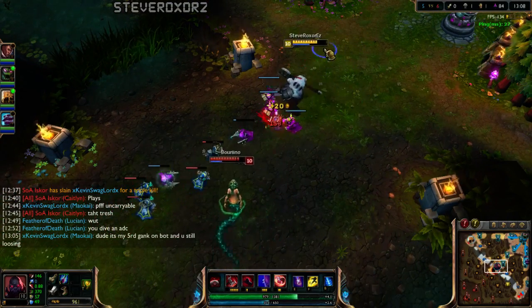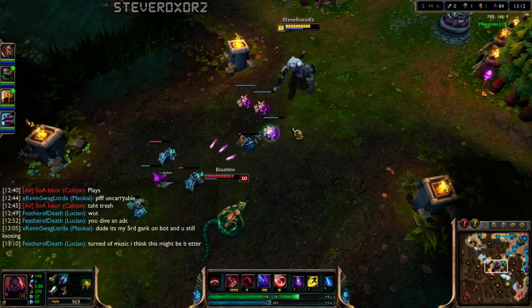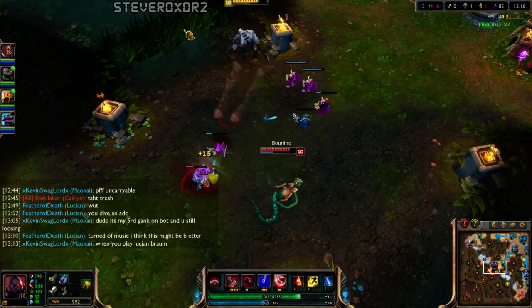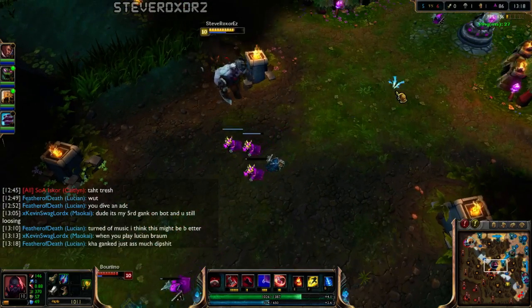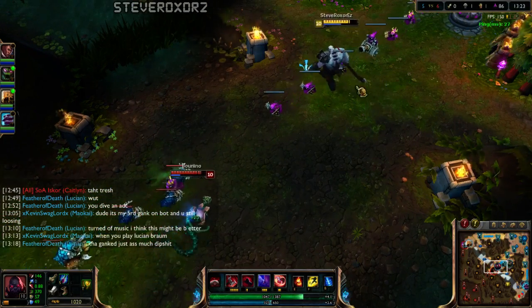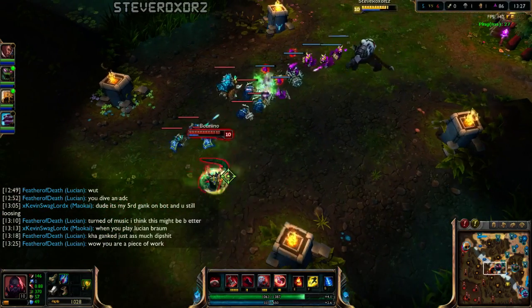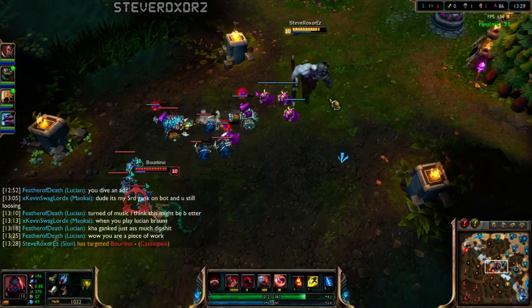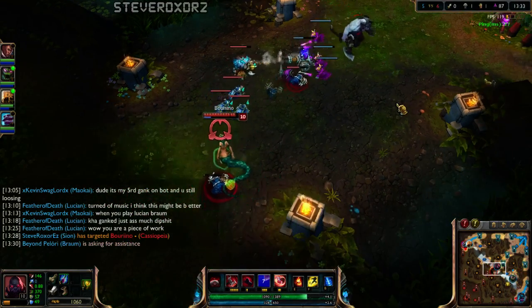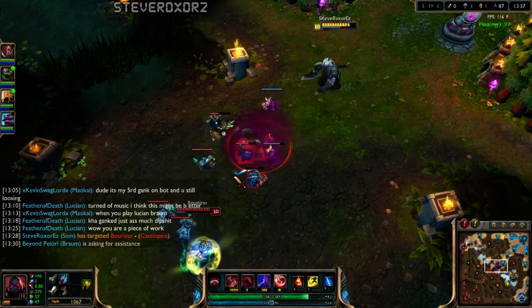As you can see, I'm maxing E second. The reason I'm doing that is because E spell's mana cost always stays at 25 no matter what level you put into it, so it's really mana efficient. Maokai, please have mercy on me. Gank for me. This is not an easy lane at all — I can't be aggressive.